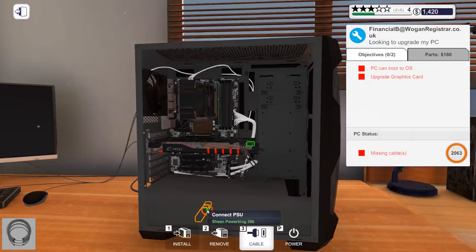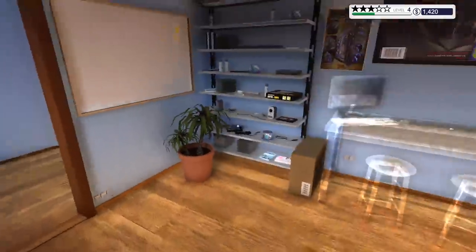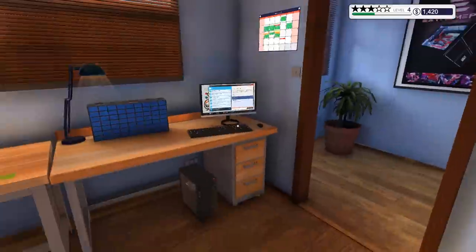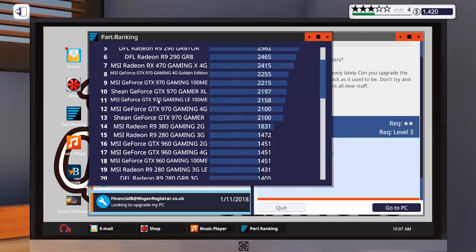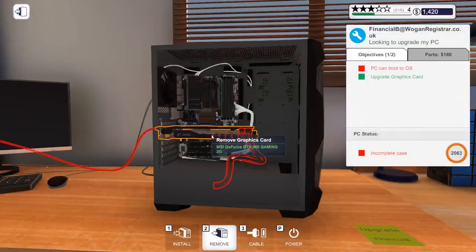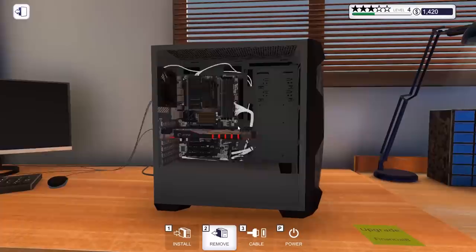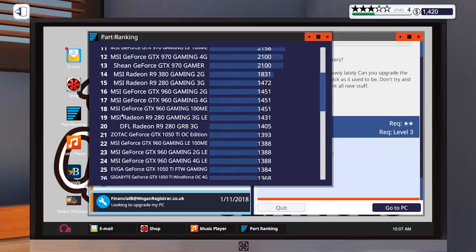Let me just double check to make sure this is the right card I'm installing, because it's been a couple of days since the last episode. It doesn't tell us who the owner was. It's a 1050Ti — part ranking rather than parts picker. It's a useful site. So it's the 1050Ti gaming versus the 996 2G. I think that's fine — yeah, we're okay.